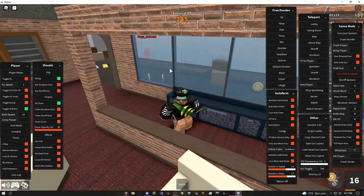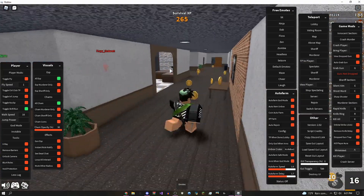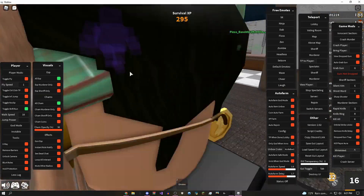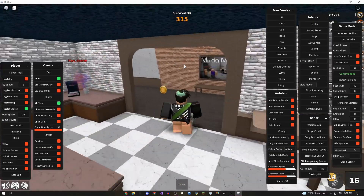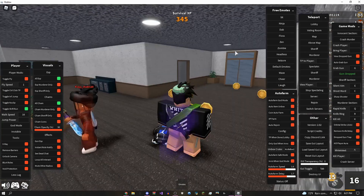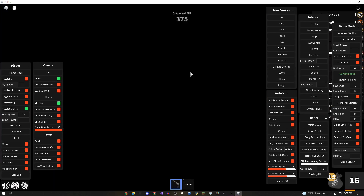Another cool thing on here is the stuff you can do to kill the murderer, and also kill all. So if the sheriff dies, I can show you — you just click this button right here. She's about to kill me, let me get away. Okay, so if I come over here you can see 'grab gun' — boom, I grabbed the gun. Then I click this key right here, 'shoot murderer', and boom, we win.